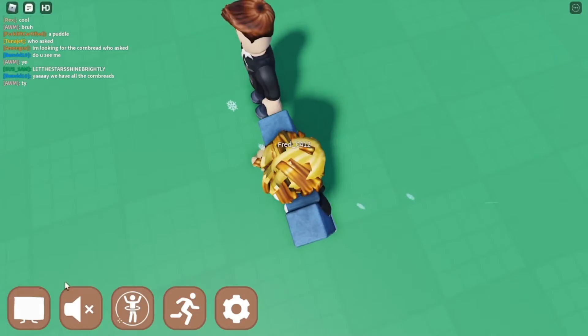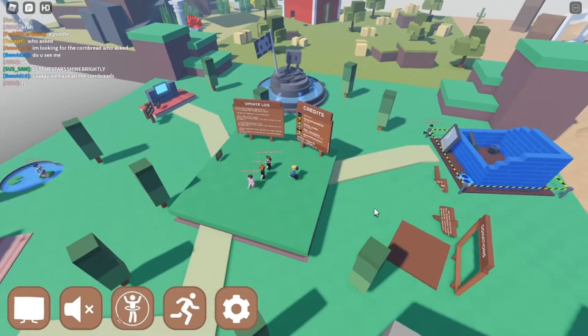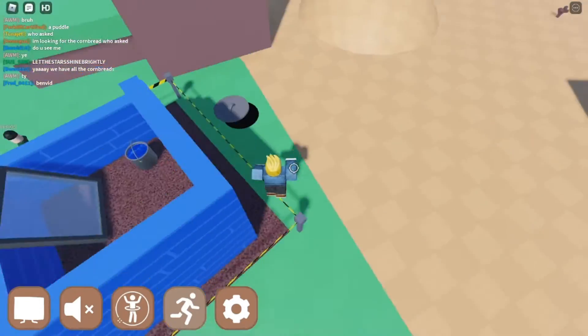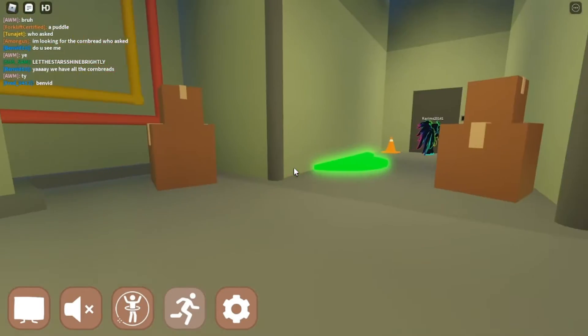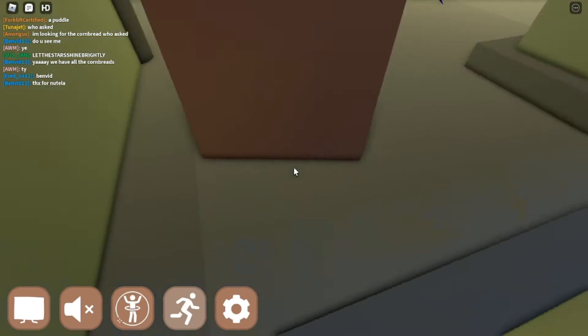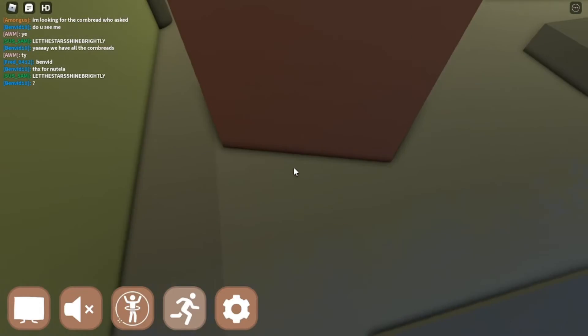Now for the last one, Hazelnut cornbread. What you want to do is go over to the suburbs over here. You're gonna need like 30 cornbreads to access it, and there should be a bottle of Nutella right here.